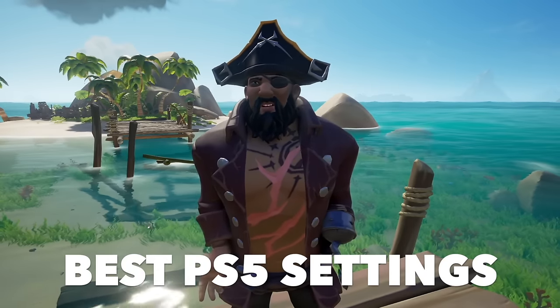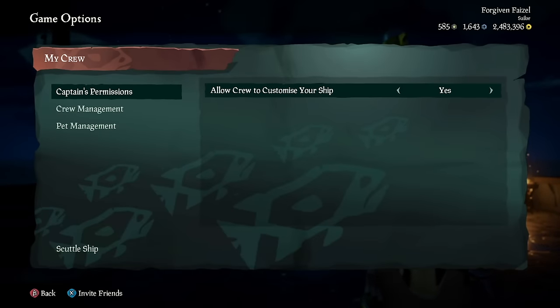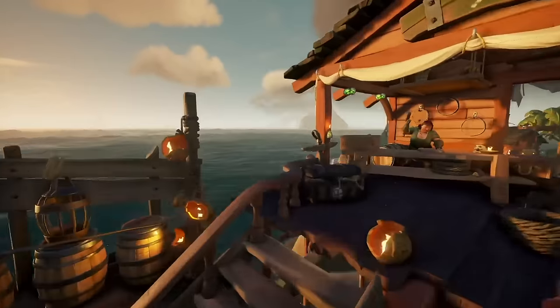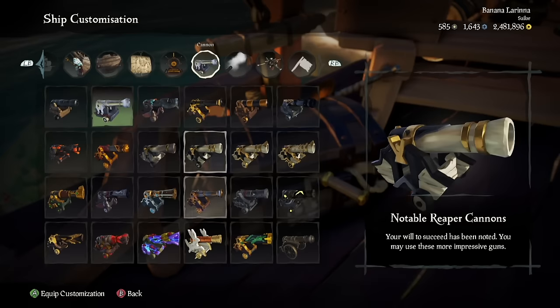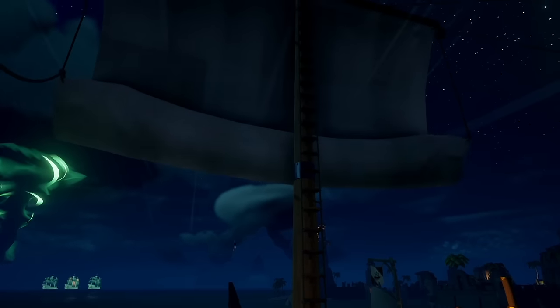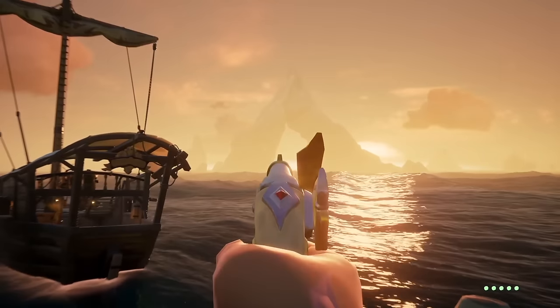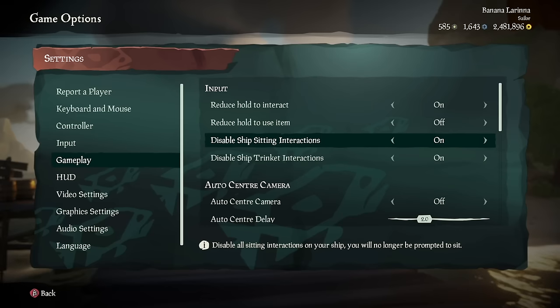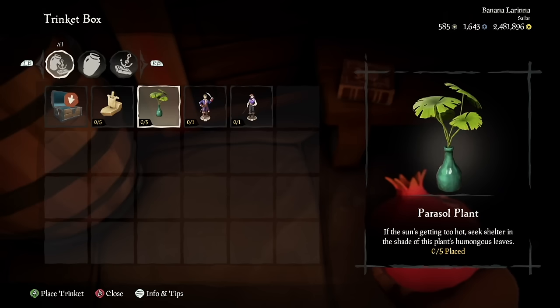Here are the best settings for playing Sea of Thieves on a controller. First, scroll down to captain's permissions and turn on the only setting you see here — this lets everyone in your crew customize your ship instead of just you, so all your friends can buy different cosmetics and add them to the same ship. Under input, turn on the setting called Reduce Hold to Interact — this will make using anything on your ship feel much quicker. Keep the second option turned off, because this will lock you into aiming down sights. Also turn on the last two settings to make sure you don't accidentally emote or open a cosmetic menu during combat.